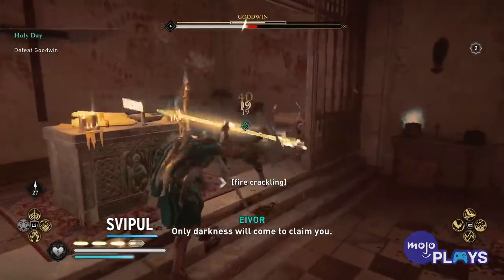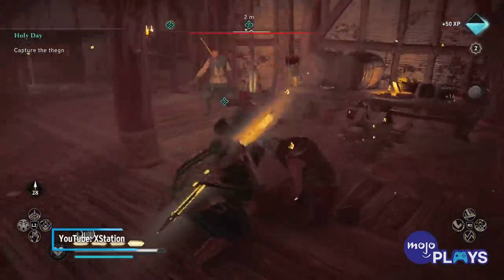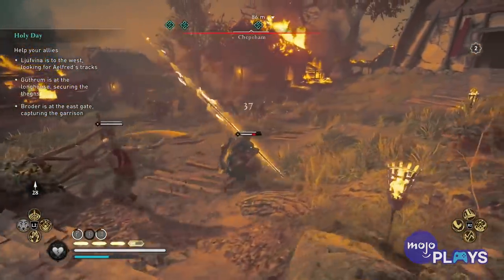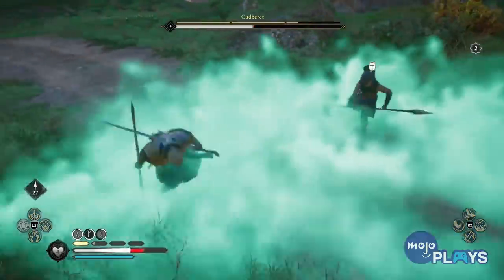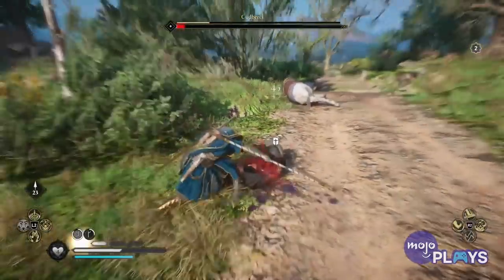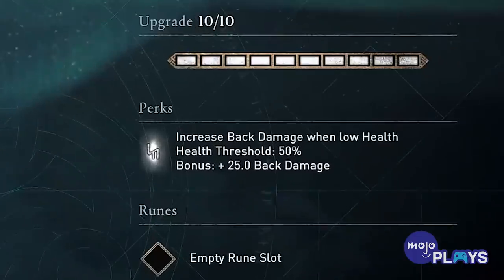Sviple. Spears — the nearly unmatched choice for an overpowered Eivor with insane reach, speed, and of course damage. After acquiring the ability to dual wield them, practically every boss in the game is going to go down at their tip, perhaps except for Sviple. One of the spears you actually have to pay to get, found in the Valkyrie pack for about 20 bucks. While its damage is admittedly immense due to its weapon type, its speed is outclassed by most of its kind. Ultimately it finds a place on our list due to its special ability of increasing what's called back damage, but only when your health is low.